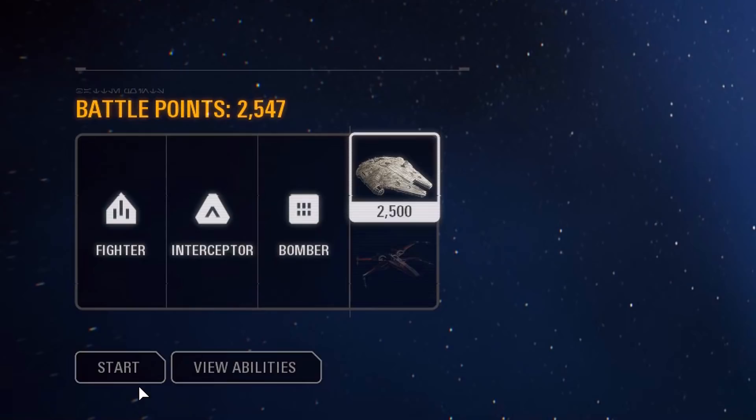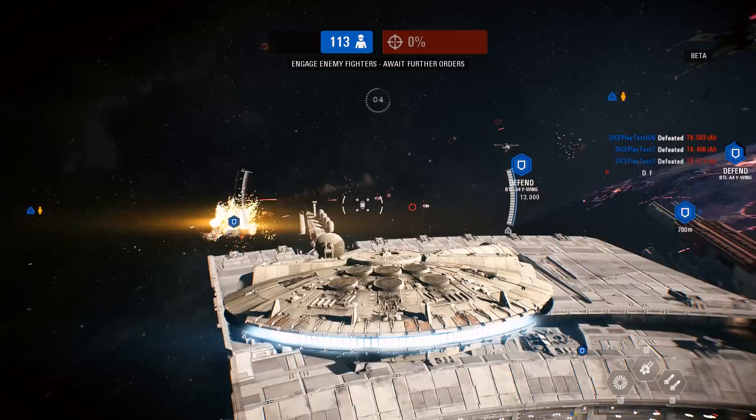Once you're defeated and back in the spawn screen, choose one of the hero ships on offer for your team and spawn back into the battle.